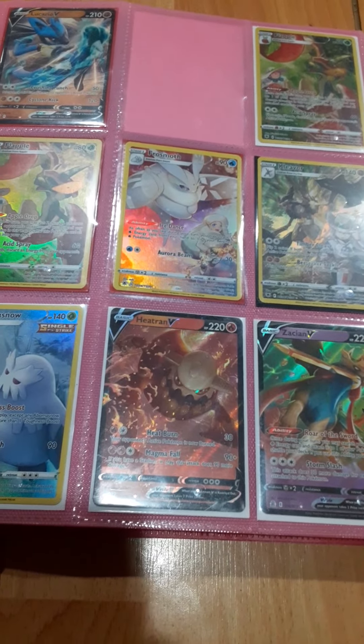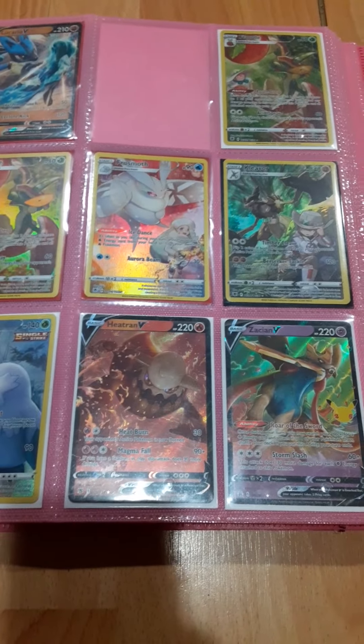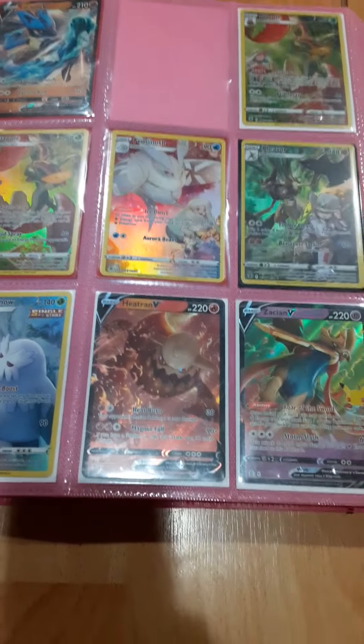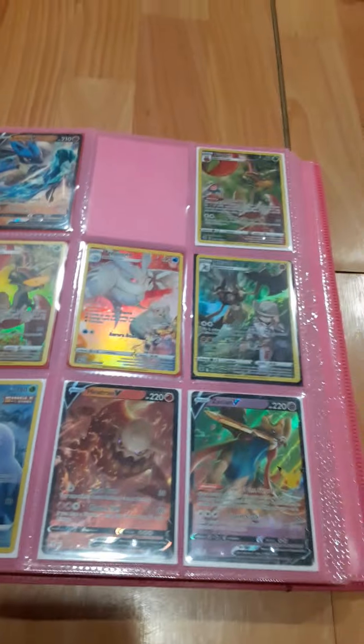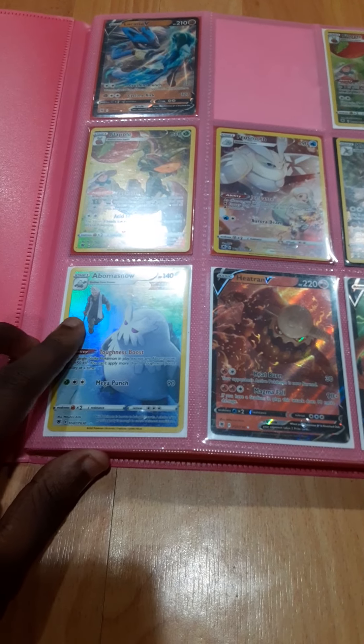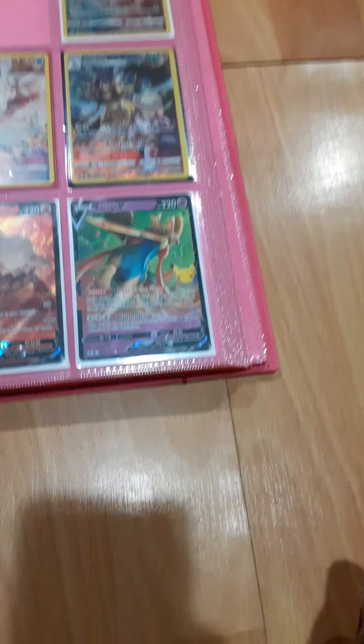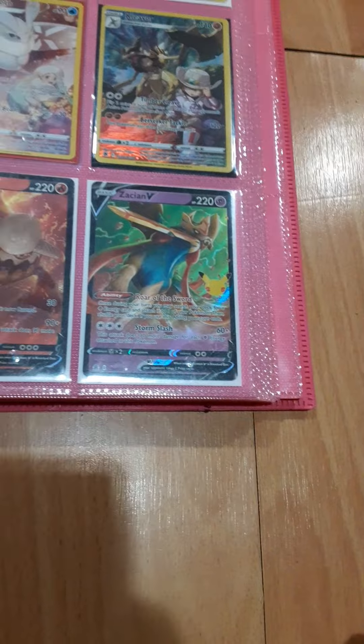The middle card is Mallory with her Frostmoth. Cleavor — this is from Astral Radiance. Most of these cards, except for the Zacian V, are from Astral Radiance. Zacian V is from Celebrations. Also, a Cleavor trainer card, a Bede and Snow trainer card with Brycen. You can see Brycen right there. A Hitran V, and Zacian V from Celebrations — you can notice the little Pikachu that's there for the 25 years anniversary.